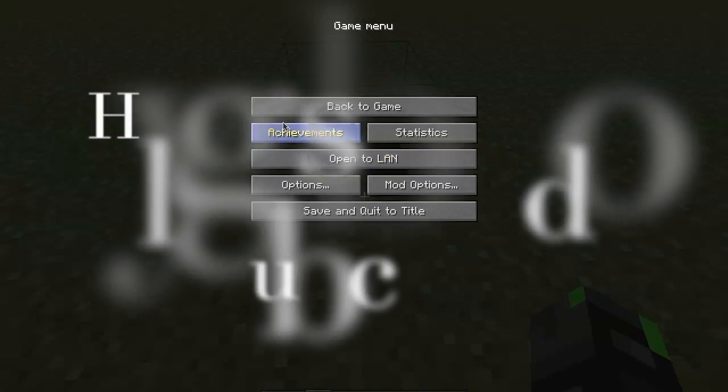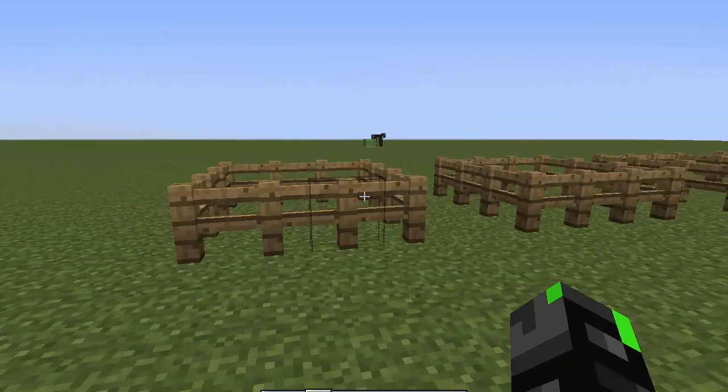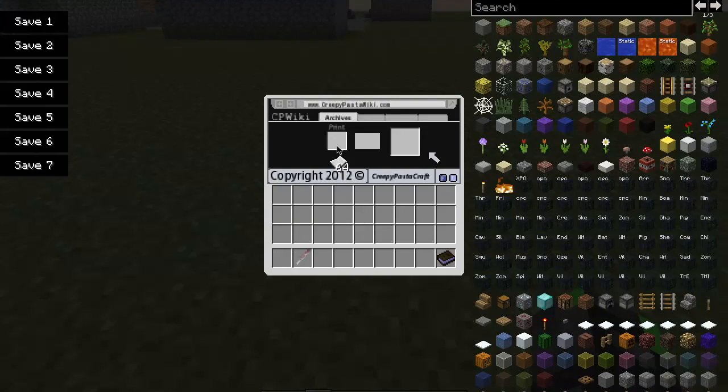Back again with another mod showcase. Have you ever wanted to see a creepypasta? In this mod you can actually literally make pastas. I'm going to a certain paper, like I just did, and out pops a creepypasta.